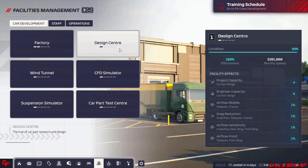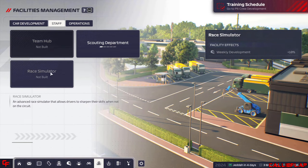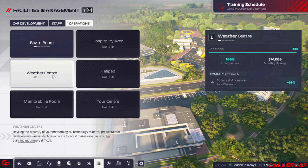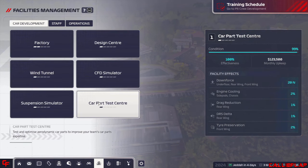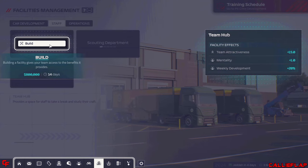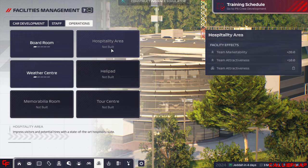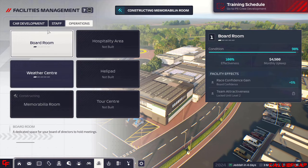Let's crack on with episode 2 and head towards Jeddah. We could build a team hub — mentality does help — and a race simulator for development, which might benefit Rick Schumacher a bit. Team attractiveness will help if we're looking to attract drivers, and mentality is a big one because it's low at the moment. The memorabilia room is quite cheap as well, so let's get some of this underway. Only 800,000 for the team hub, and the race simulator is 1 million — worth doing.